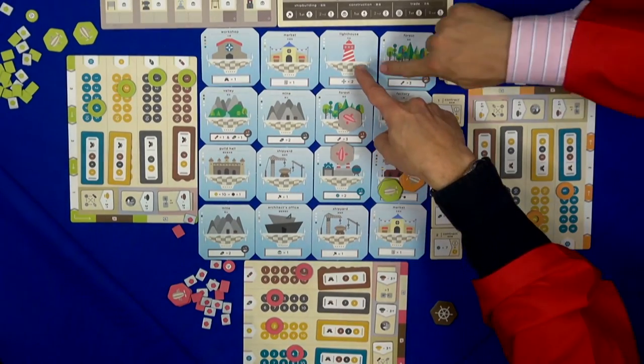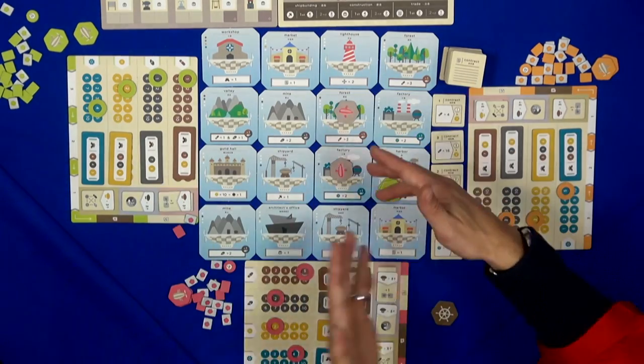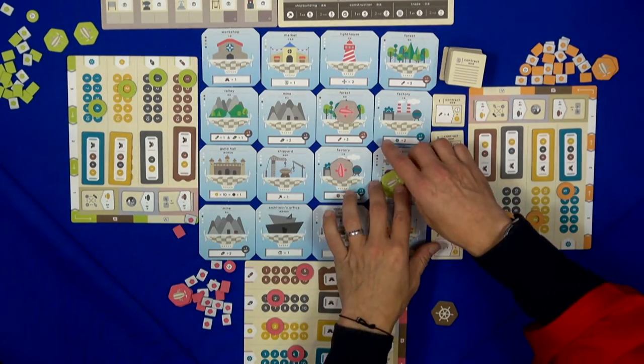You have the same function at the lighthouse — if you go there, you can actually change the city twice. And it's okay if the airships are still on.